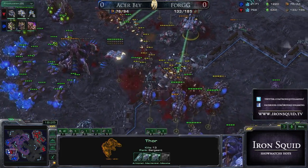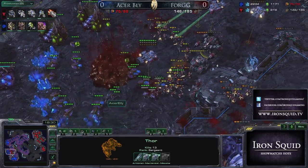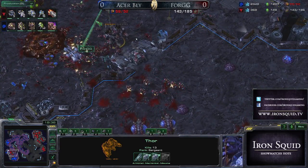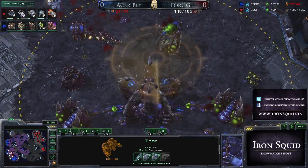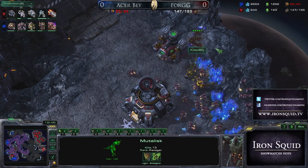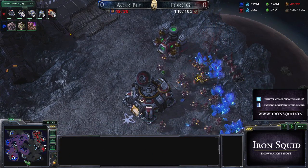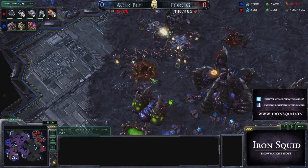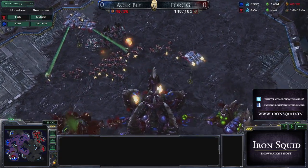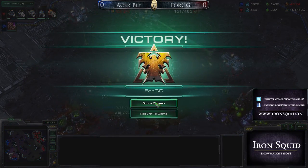If Bly could use those resources, he could overwhelm this army, but 4GG just doesn't have the sustainability at this point. Bly is losing all his Overlords, finding himself supply blocked now. He's got an Ultralisk Cavern and a Greater Spire he'll never be able to use — the Greater Spire is going to have to be cancelled. The Mutalisks hit the third base and I think that's all she wrote for game number one. No chance for Bly to win this anymore. GG.